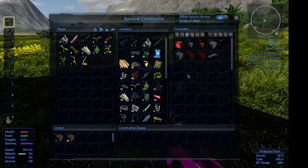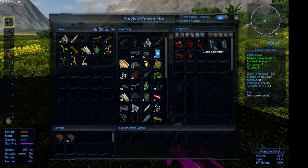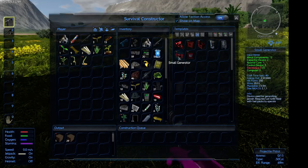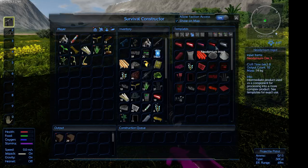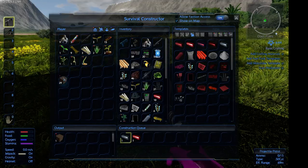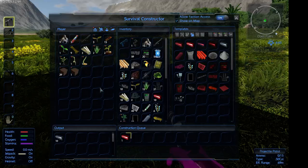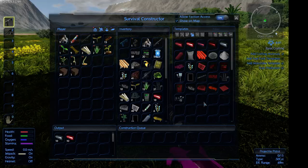So what you're going to want to do first — you could use the clone generator, but I wouldn't to start off with. The first thing you're going to need is a small generator, so you're going to need electronics. This is where it's been a pain in the backside: you're going to need silicon and copper. So we can now make the small generator.